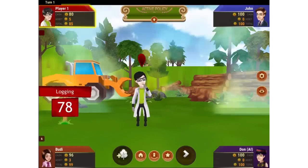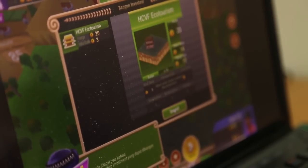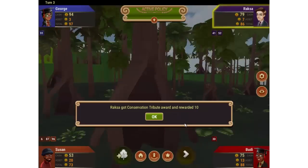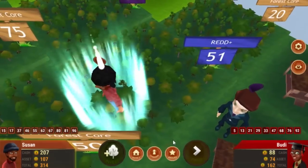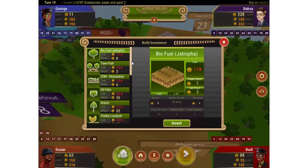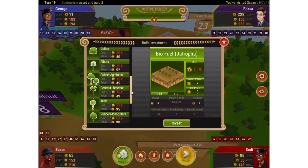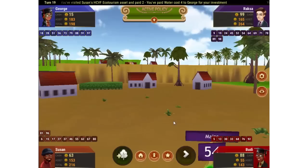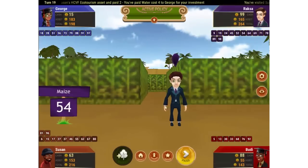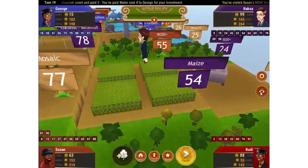Will you protect your forests or cut them down to bankroll development? For example, if you invest in an ecotourism project, then you will receive a payment when another player lands on that patch. There are lots of different site-specific investments to be made, from oil palm plantations or REDD Plus projects to rice paddies. For these types of investments, you will receive payment after completing a production cycle.